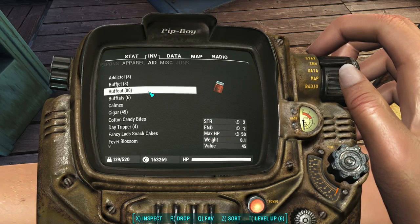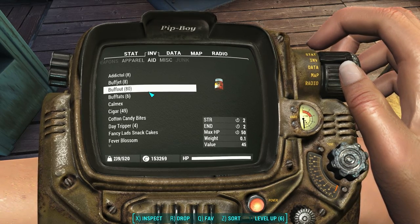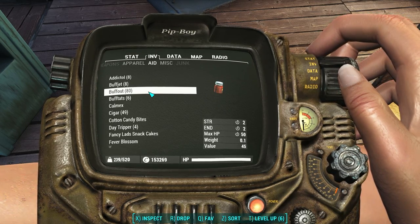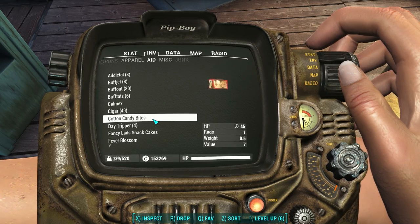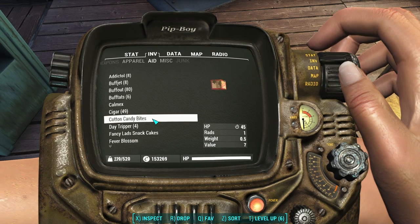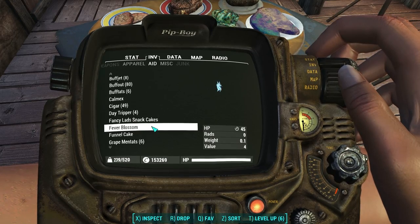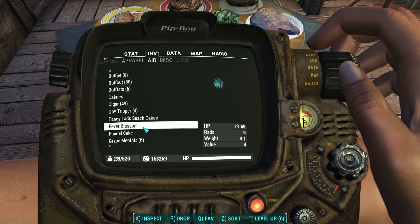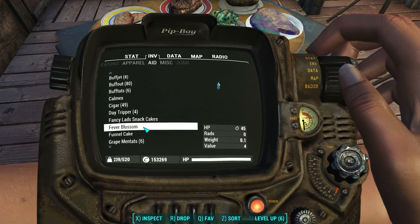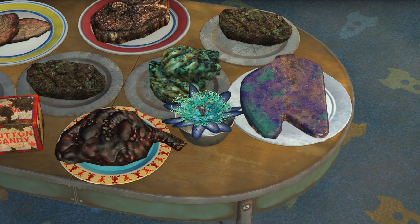That's everything new that you can craft at a cooking station. But while we're here, let's go over some of the other consumable food items you get in Nuka World — I already did a video on all the different Nuka Colas, so please check that out. Next on the list is Cotton Candy Bites — you find these all over Nuka World, it restores 45 HP over time and costs 1 Rad. Looks like a reskinned Dandy Boy Apples box. Next up is the Fever Blossom — it's a component for many of the Raider grenades, but you can also eat it. It restores 45 HP over time and costs 0 Rad, which is the nice thing about these.